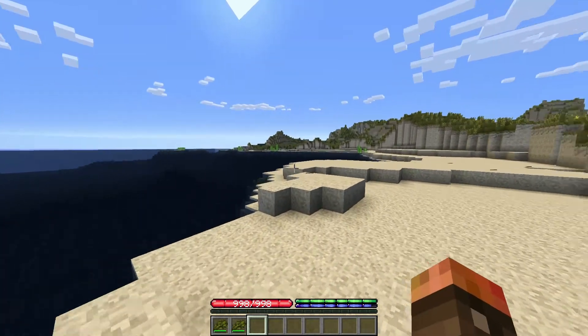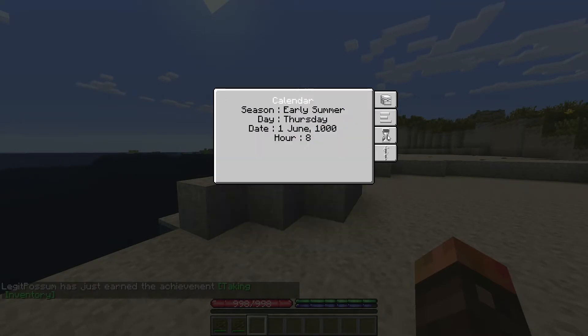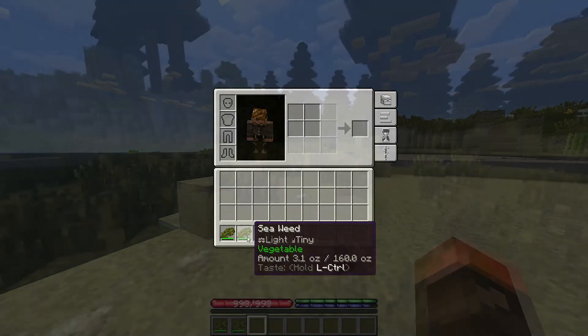When opening your inventory, you'll notice four tabs. The first tab directs you to your inventory. The second shows you your skill levels. The third tab tells you the date — notice that you start off on June 1st in the year 1000. And the last tab shows you your nutritional values, which you need to monitor. Each food item in the game has a different food group attached; for instance, seaweed is a vegetable.